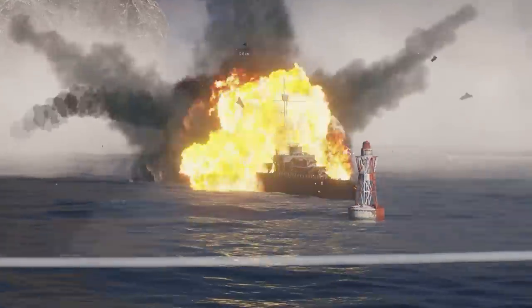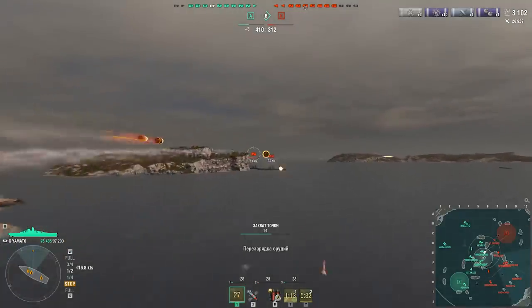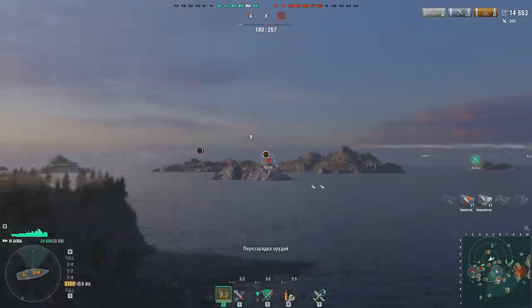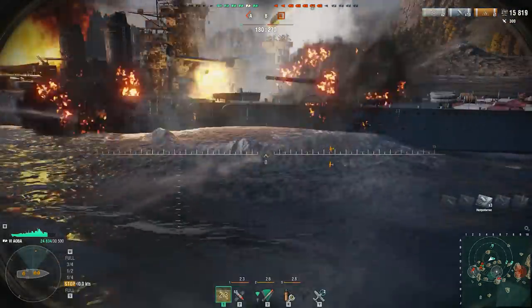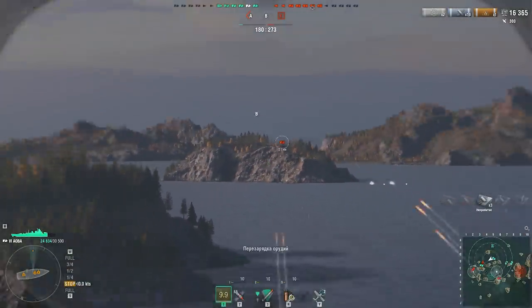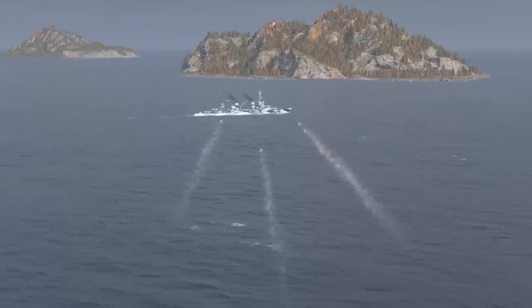The Z, X, and C keys can come in handy in the heat of battle as well. Z tracks the most recent artillery salvo or torpedo spread you fired. It's not only a beautiful spectacle, but also a useful one. For example, if you fire at an enemy hiding behind an island and track your shells, you can see the exact location of the adversary and take the necessary target lead or select a more appropriate ammunition type. The X key locks onto a target. We covered this feature in the episode called How it works, firing and dispersion.